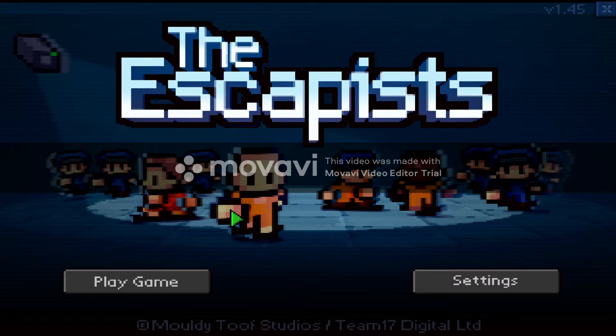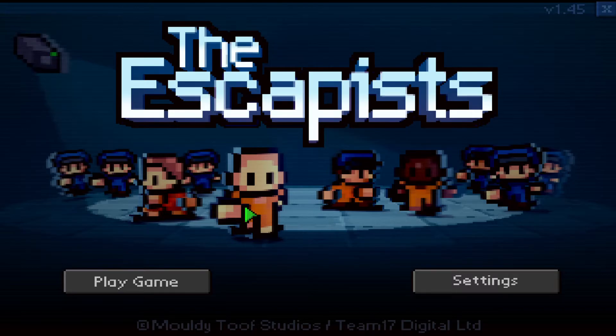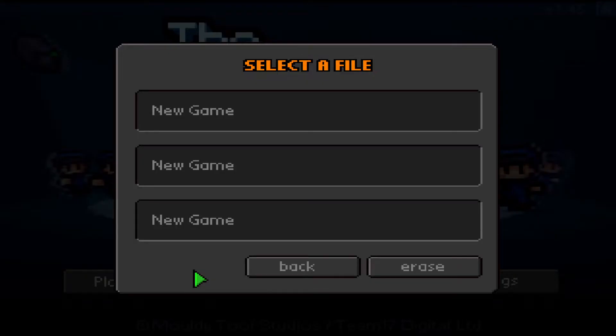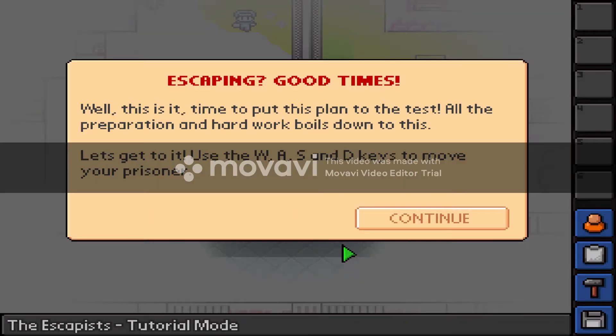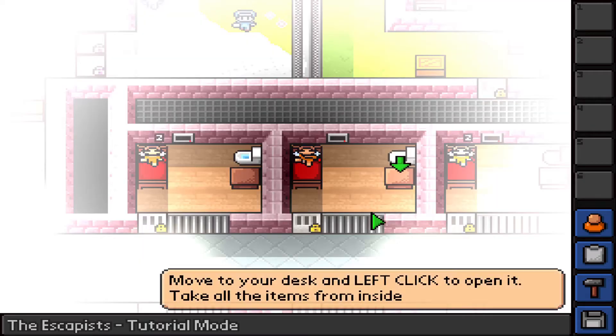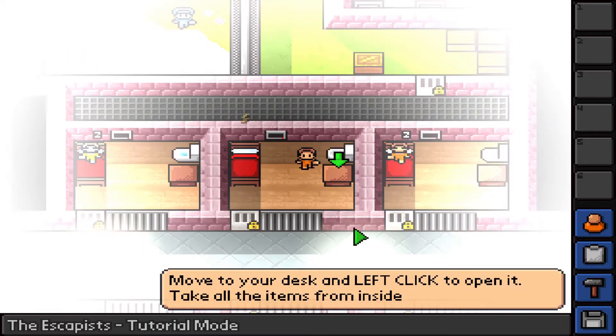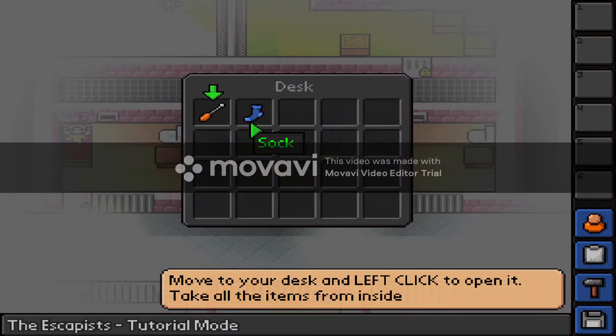Hello guys, welcome back! Today we got The Escapists going — haven't really ever played it, but I guess we will try. Well, let's get it! Escaping good times. Well, that's it — time to put the plan to the test. All the preparation and hard work boils down to this. Use WASD keys to move your prisoner.